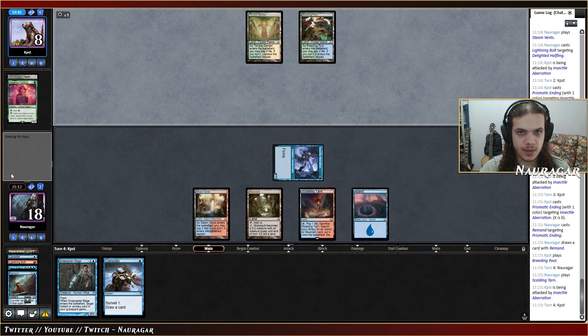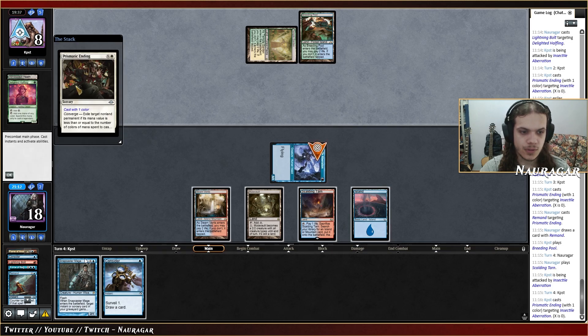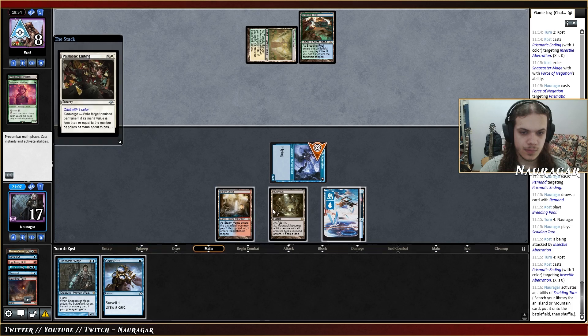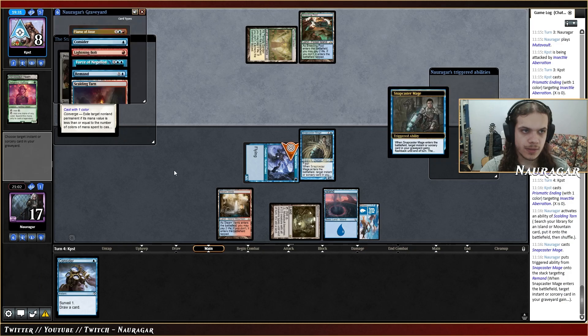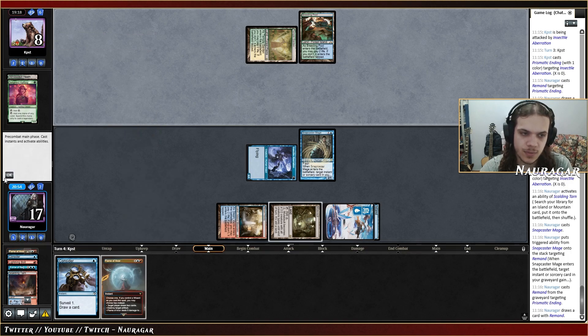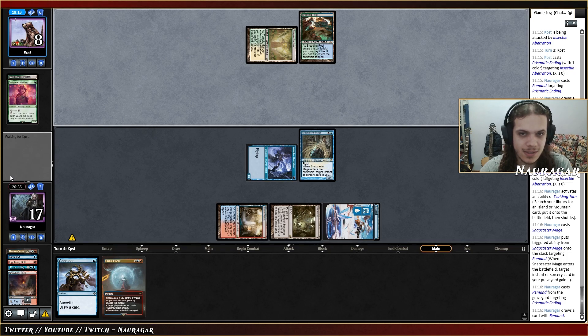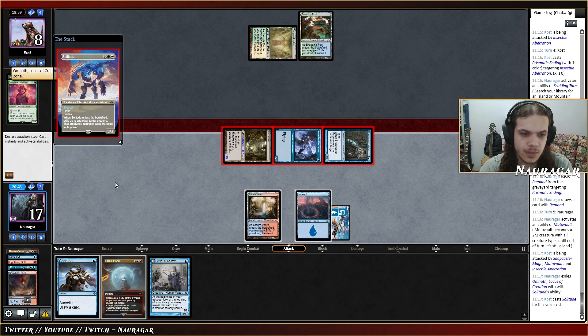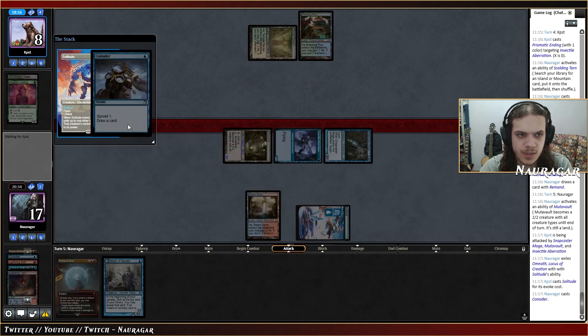It could also try to cast the fairy if they manage to get a land — they're just going for that. Let's fetch first — Basic Island please. Snapcaster, Remand. Remand your Prismatic Ending — so if you have another fetch you still have to take three damage. They cast again — they missed the land drop even better. We can send them down to one. I think I'm going to play around the Fury though. What could they find out of this Consider? Bolt is not good enough, but I'm still going to cast Consider now because this means they probably don't have a Fury.